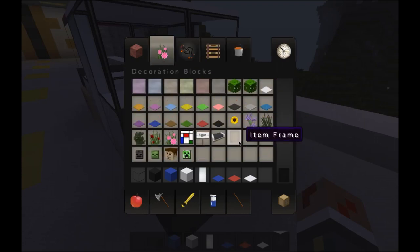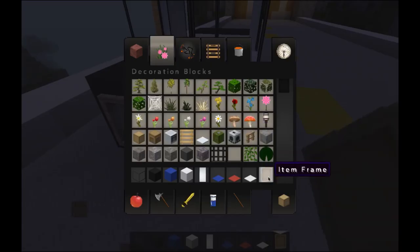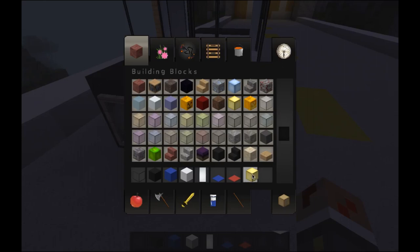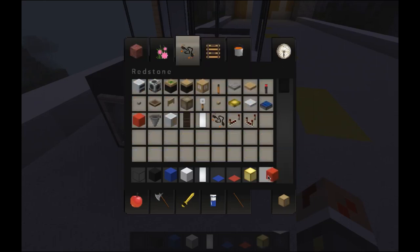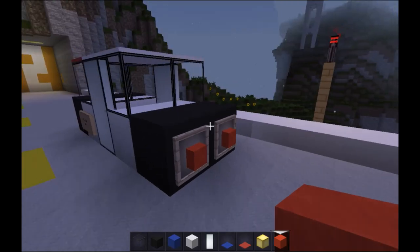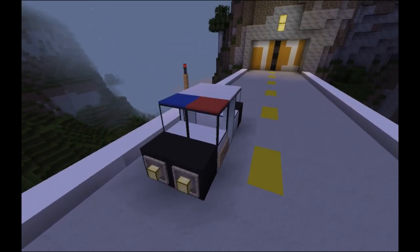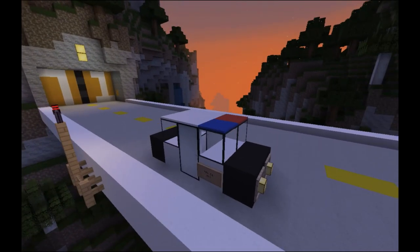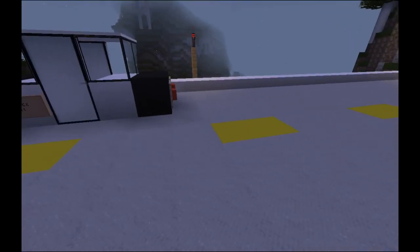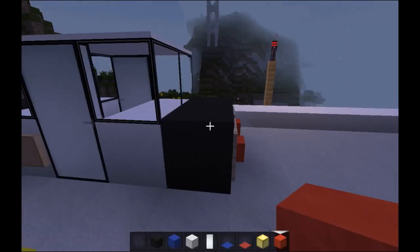Or you guys can use item frames and whatever blocks you want here. Allow me to show you. Let's just grab a yellow type block — I'll just grab glowstone for this demonstration — and I'll grab a block of redstone. Just place two lights on the front and two lights on the back, and there you go. You've got a very nice, very compact police car. And it fits on small highways. It's about five blocks wide and only three blocks tall, and two blocks width.